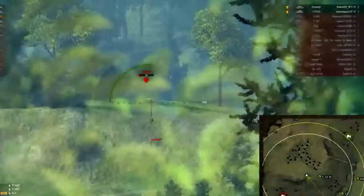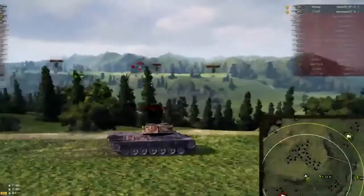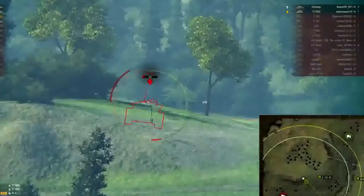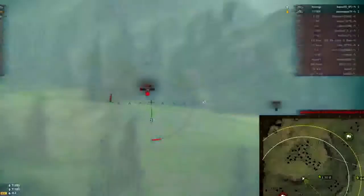I think the E5 thinks he's completely safe here, and for the most part he would be right. At a distance of 400 meters with 0.3 accuracy, 400 meters times 0.3 meters is going to be 1.2 meters of dispersion — meaning the circle is 1.2 meters wide. I don't know how big the cupola on the E5 is.